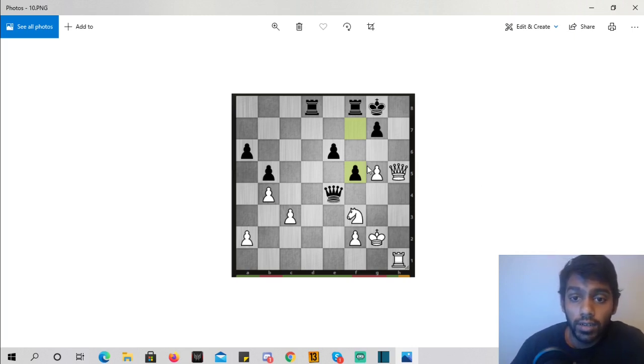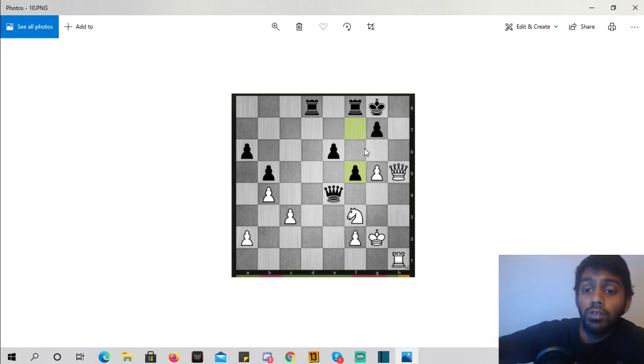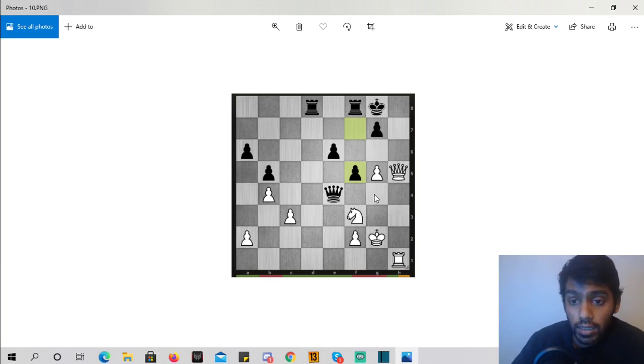Now this one looks like white is in cruise control: we want queen checkmate on h7 or h8, but his king runs, so we go g6 first. But we have to think — what is he going to do? He'll defend with tempo: queen check, the saving move. We'd have to trade and there's no checkmate. So we take away this check while attacking at the same time: rook to h4, attacking the queen. Queen moves away, now g6 and checkmate is good to go.